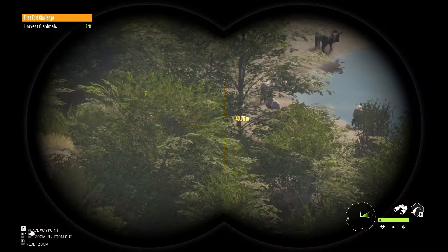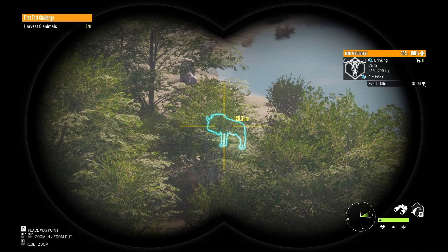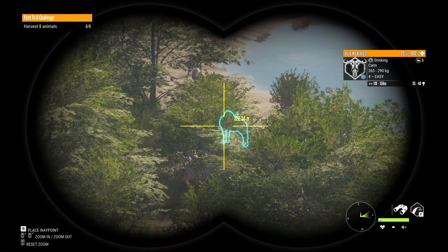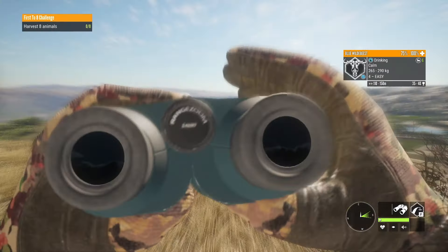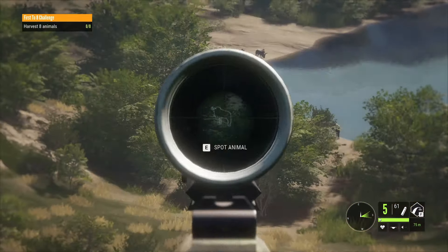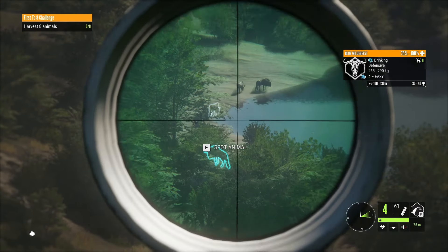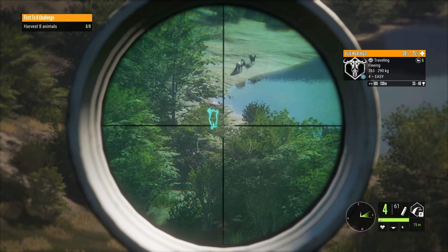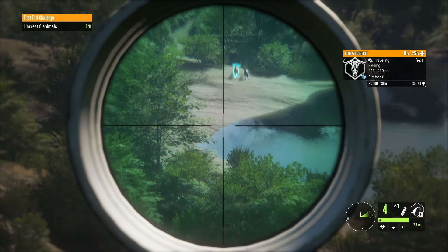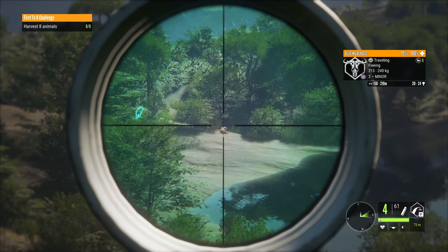We're roughly 120 meters out — not as close as we can get, but definitely close enough to be accurate using the 454. Let's go for it. That should be a double lung — 50 to 75 health. It is going down quickly, and he's down. Oh, actually it is a gold — even better!